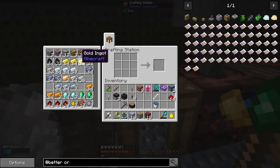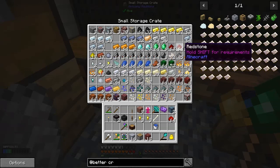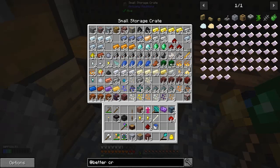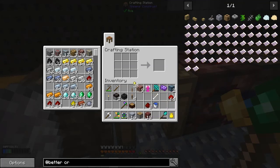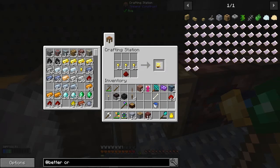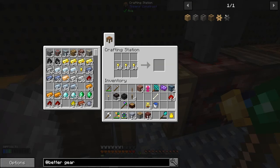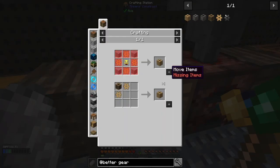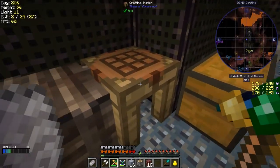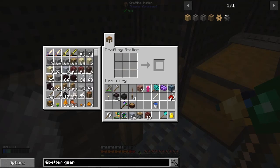What we need is some red gold nuggets and some redstone — I'm going to do two of these. Good, and then we can make a gearbox. I need to take those out to the other one, and we can make our two gearboxes. Just great.